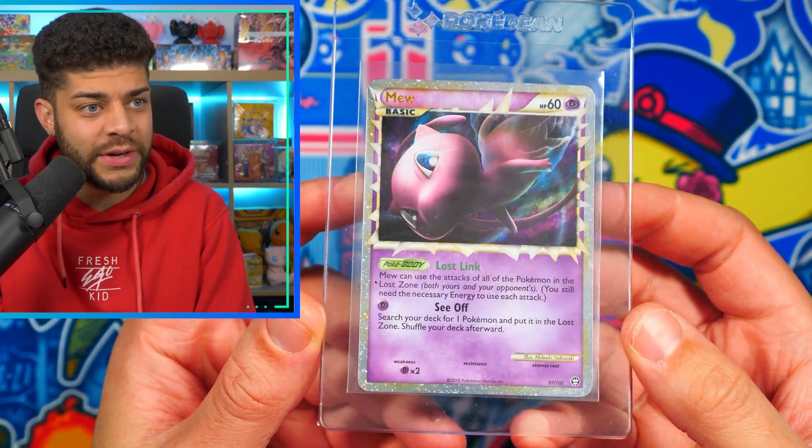We also have a Krabby Reverse Holo from Unseen Forces, the EX era — look how beautiful that artwork is, very nice. Next up we have some still-sleeved promos. This is the Detective Pikachu promo that actually came with the DVD when you purchased Detective Pikachu. I will be opening it up because if you get these graded still in the sleeves, they get put in a bigger case and I'm not a massive fan of that. We then have a Pikachu promo — I think it was from a collector's chest at some point. I just think this is an awesome Pikachu card, so I want to get that graded.